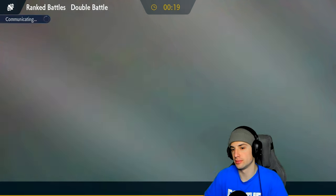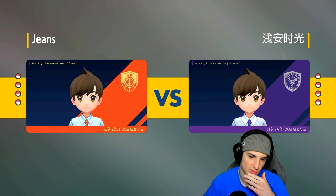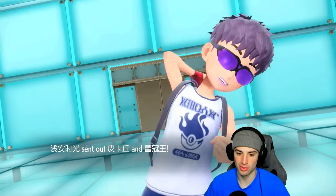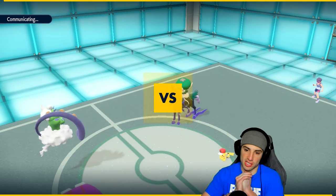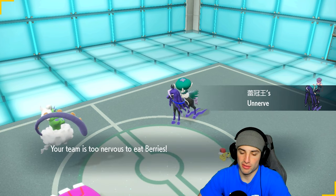We're gonna go Rillaboom because if that Urshifu is Water Urshifu, Rillaboom's Grassy Glide priority is great. It also has Fake Out, just like Incineroar. Incineroar would have been good against Shadow Rider Calyrex with its typing and Thunder Clap. But with the rain squad I didn't want to bring Incineroar for just neutralizing support.